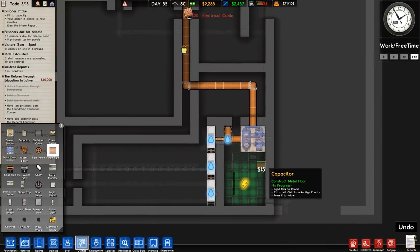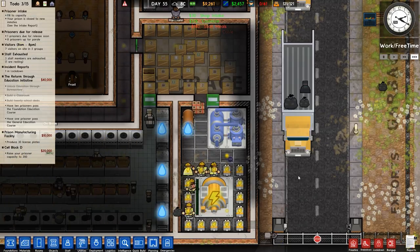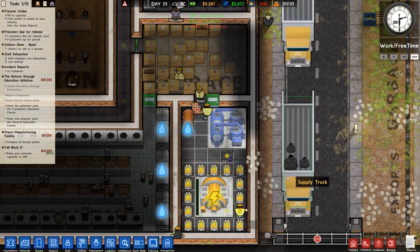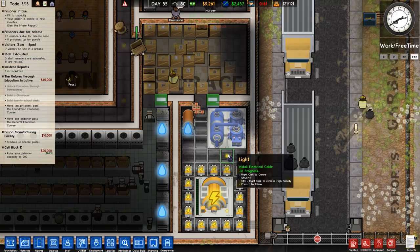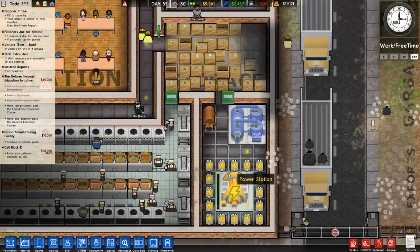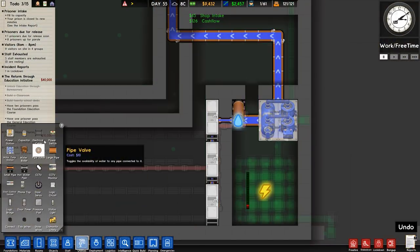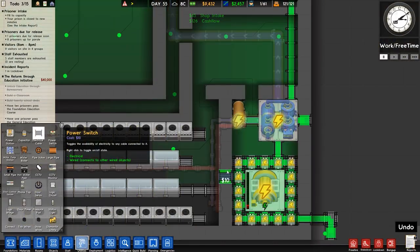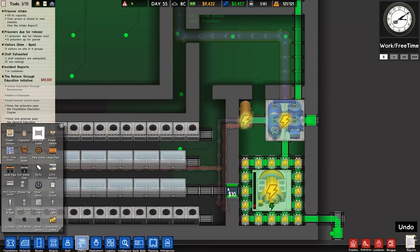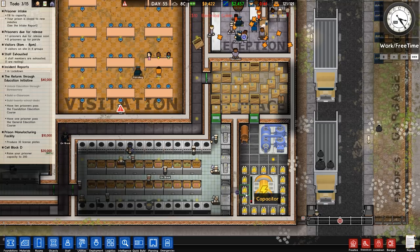So it looks like the power is still in need of connections here because the fire has burnt the power connections, but hasn't burnt the pipe. I'm guessing because it's a simulation of ceramics being able to withstand high temperature, or the game just doesn't burn piping for some reason, but it does burn electrical cable.